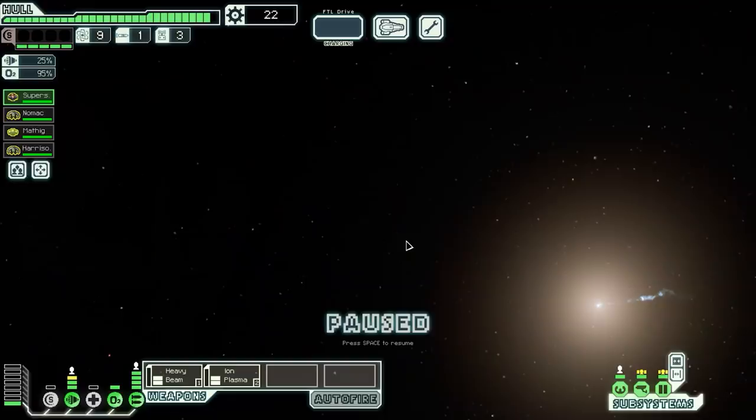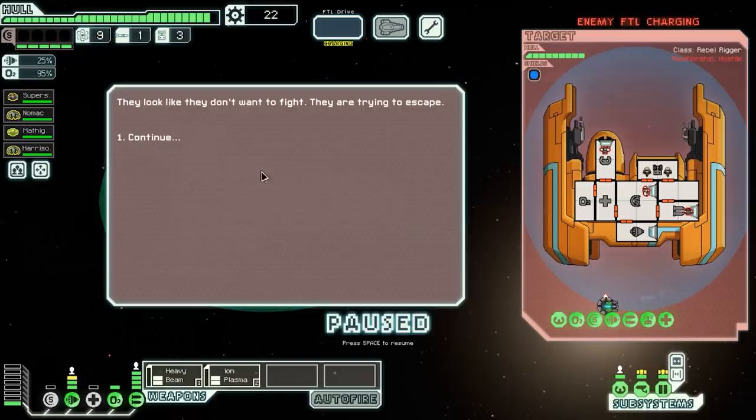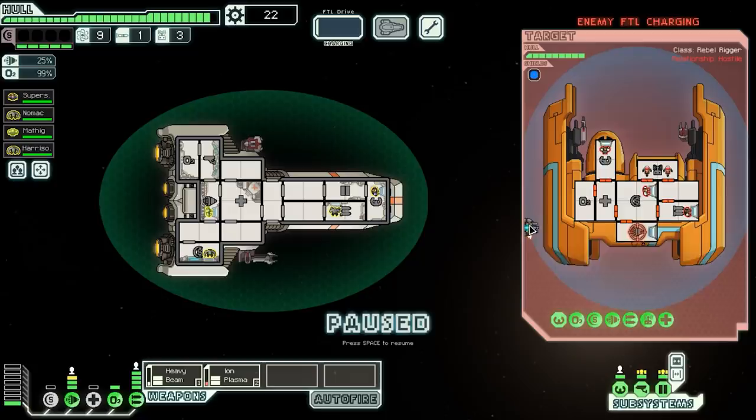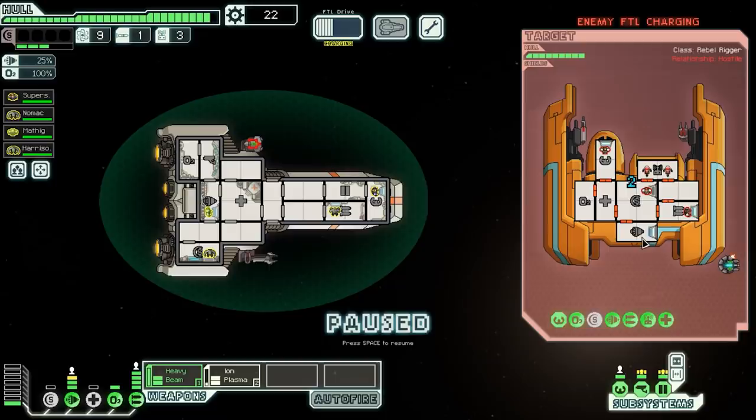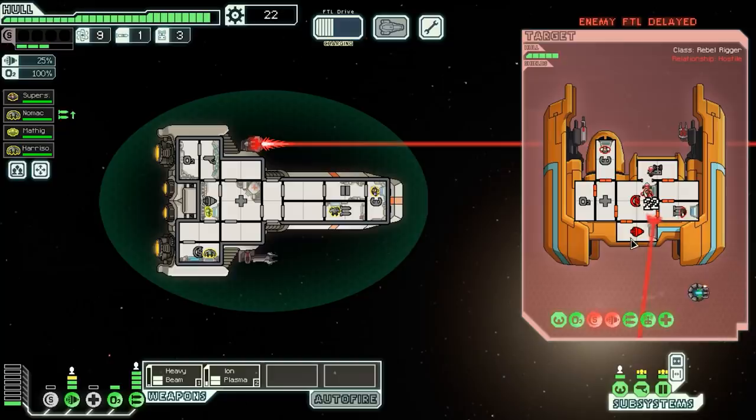We can try to find some free weapons or something. A ship demands our surrender but they don't want to fight — they're trying to run away. They have a drone, but it's an anti-combat drone that destroys our own drones and can't intercept plasma. What matters is knocking out their engines so they can't escape. We use the beam weapon to target their engines and systemless rooms for extra damage. We delay their FTL drive — the beam does double damage in systemless rooms, which is quite hefty.